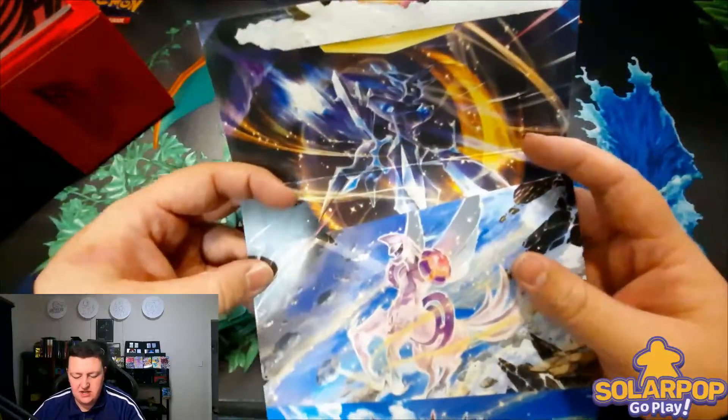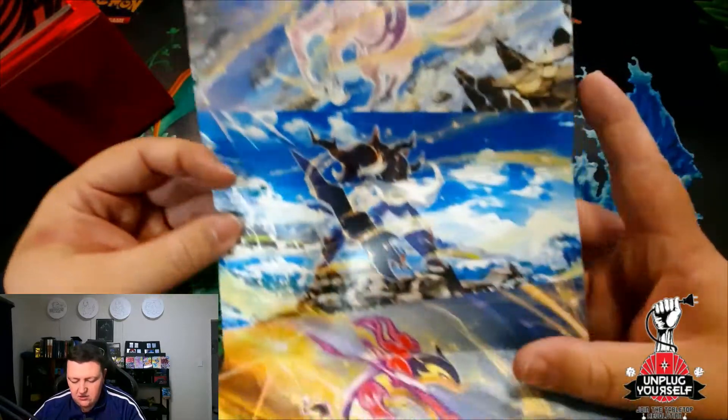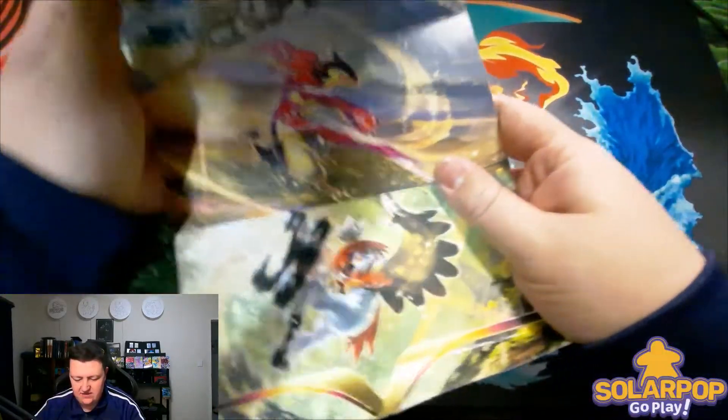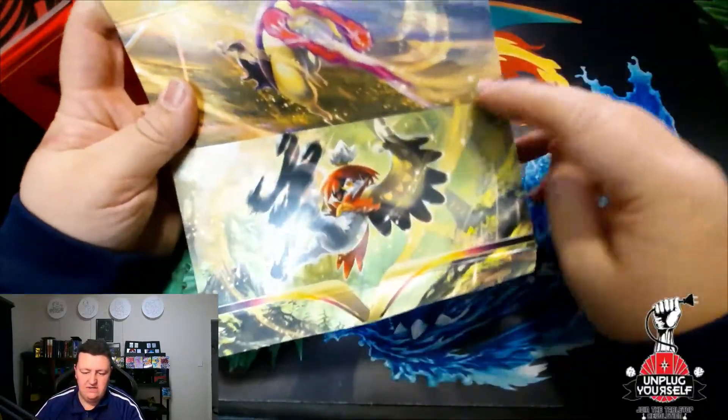Let's check what we actually have in the poster. We have Palkia, we have Dialga, we have Samurott, we have Typhlosion, and the Hisuian variant. I believe these are all the Hisuian variants of them.